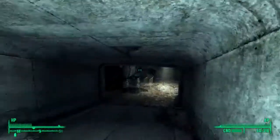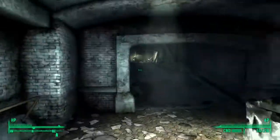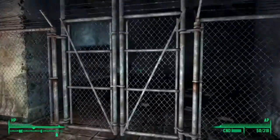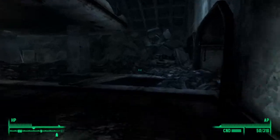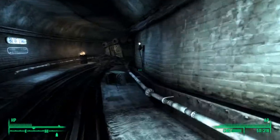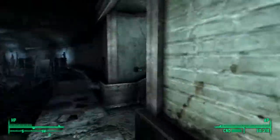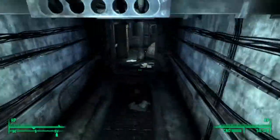Now we're going to talk to Roy. If you agree to help him take over, you'll call off the assault on Tenpenny Tower, allow the ghouls inside, and you'll get the ghoul mask. There are some kind of revolutionaries or something. But ghouls are ghouls and ghouls need to be put down.